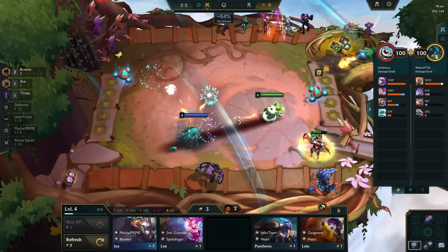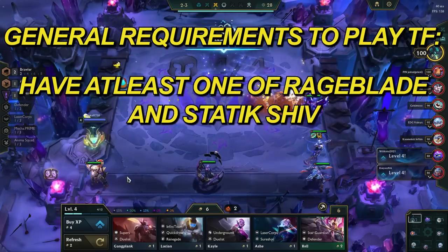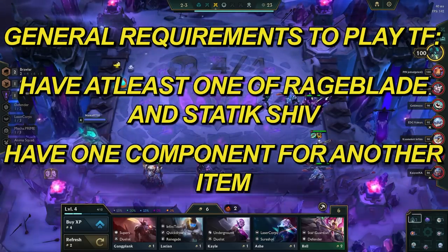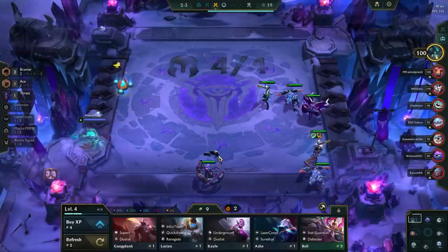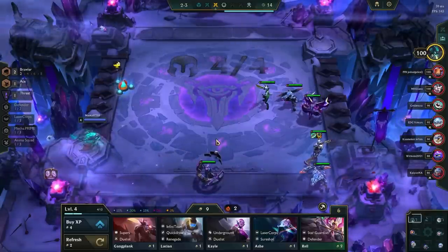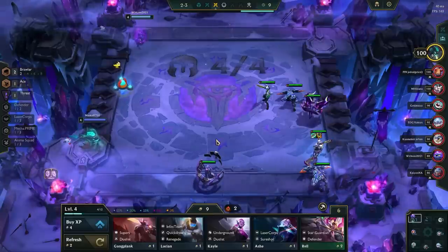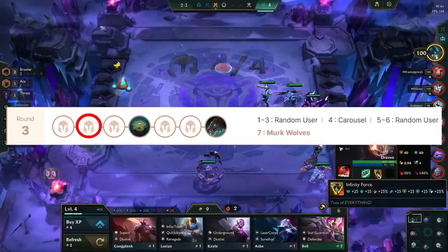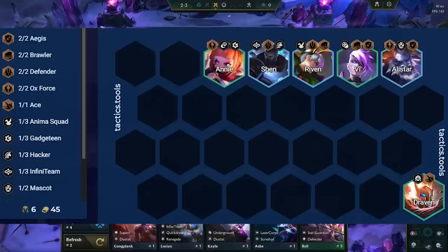After the Krugs round, you should have more direction towards a comp. The general requirements to play TF is to have at least one of Rageblade and Static Shiv, and have one component for another item. Additionally, we really want to have a frontline that can fit in the cheaper Oxforce units, as it allows us to play them early and not have to hold them on the bench. It can be hard to hit Annie 2 and Fiora 2 at level 8 if we have to sell them off for eco during stage 3. If you are weak in the mid-game, you can either roll at level 6 or 7 to stabilize. You can also run other carries like Lulu or Lucian if needed.